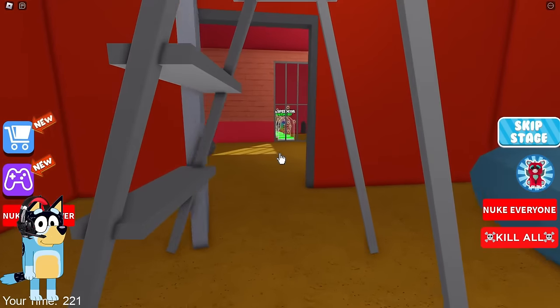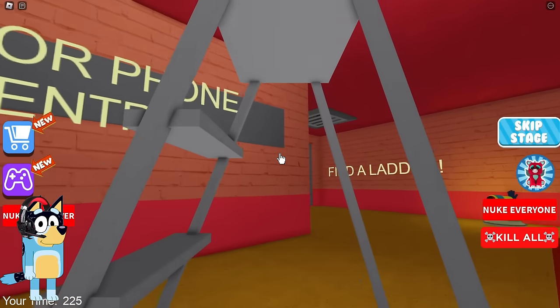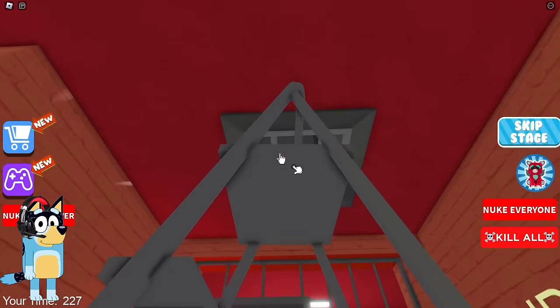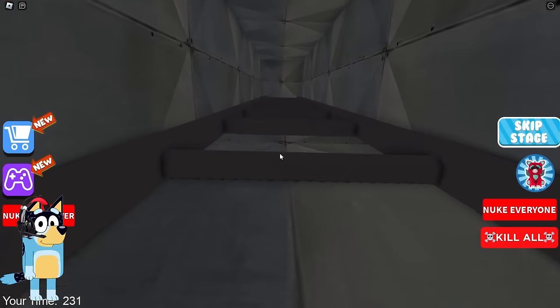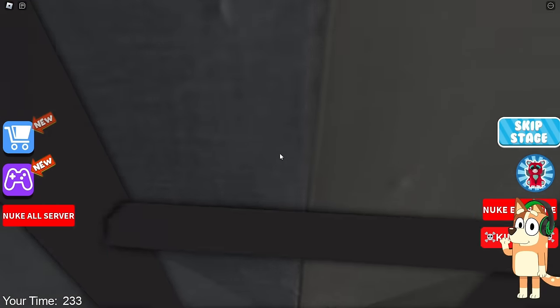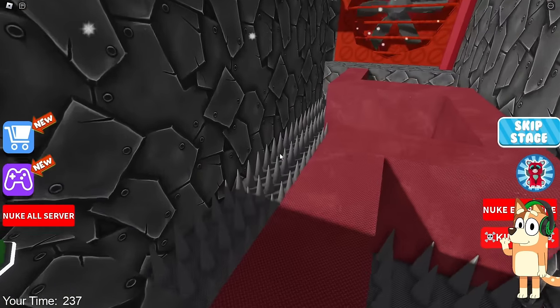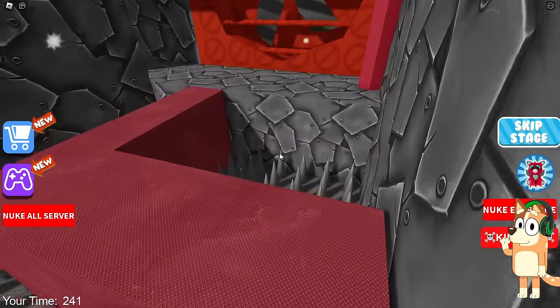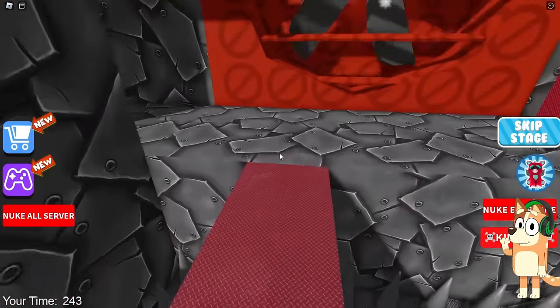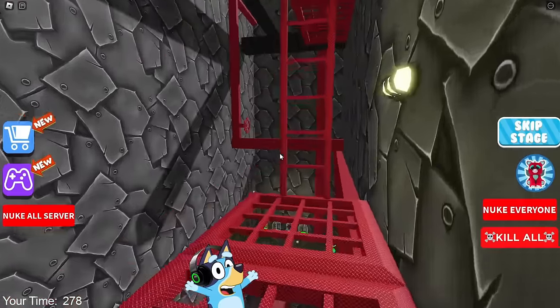Now we need to move this ladder and jump into the ventilation using it. I really hope we can do it the first time because this is the most boring challenge in this game. We managed to do it — we've never done this the first time! This is great — you can see how Bluey is progressing in this game. Let's now cross this bridge, move on to the next task, and turn the last valve. We did it and now we're going up.